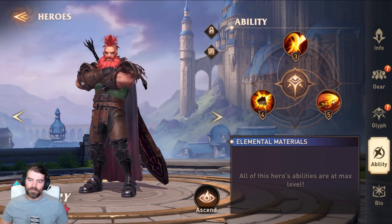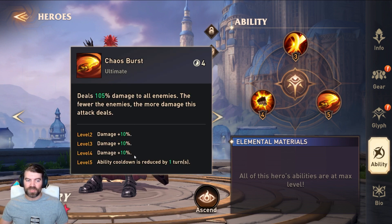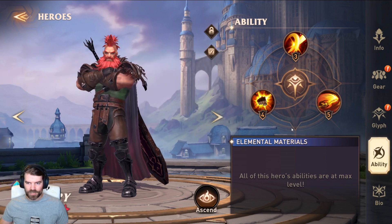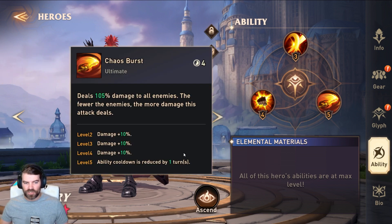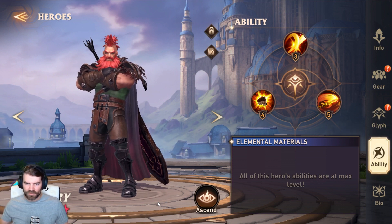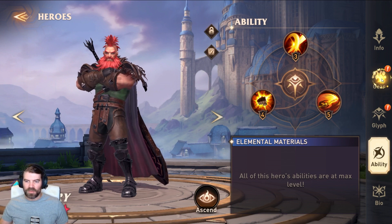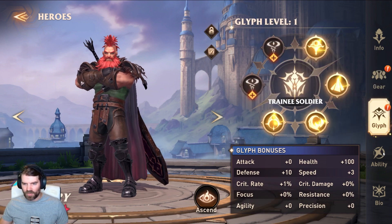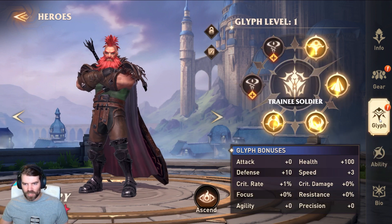Upgrading abilities is probably one of the first things you want to focus on. They reduce cooldowns and increase damage — for example, reducing an ability from a 6-turn to a 4-turn cooldown. My priority recommendation: get your units to a usable level (50–60), then focus on abilities, then gear, then glyphs.